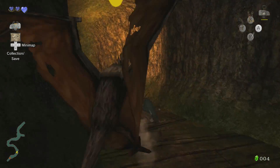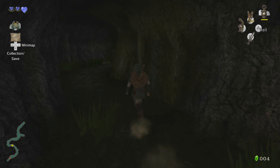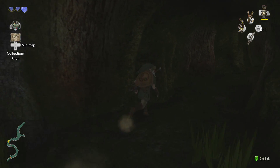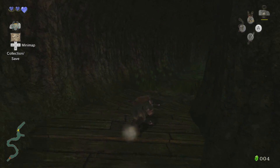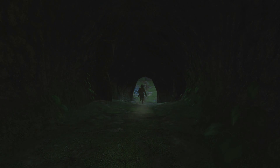The hearts are blue now, which means that anytime I get hit by something I will take quadruple — four times — the damage. Once I get to the Forest Temple I'll test it out in the Forest Temple.